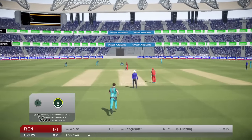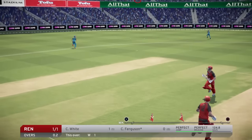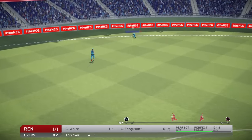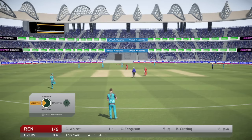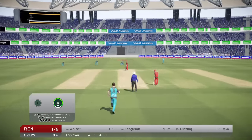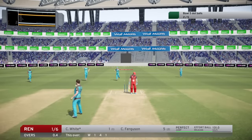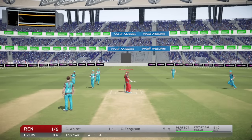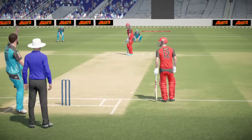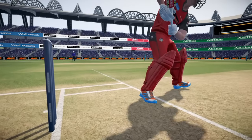He let it bounce, took the safe option. I was trying to get a good out-swinger going, but just strayed too close to the pads and got punished for it. I'm excited to start a tournament of the Big Bash when the teams are fully released. But that one there - absolute beauty. That is unplayable. Unplayable by Ben Cunningham completely nailing the leg cutter, in fact.